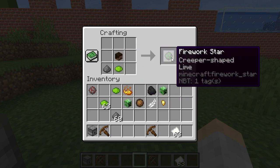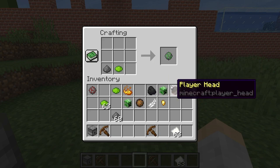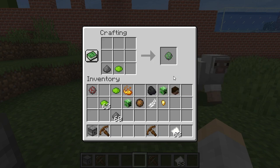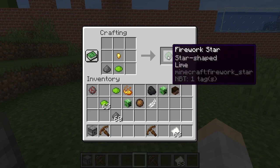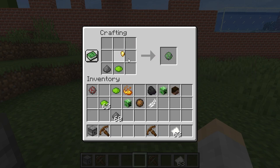Any head does a creeper shape. You can do a feather for the burst, and a gold nugget for the star shape. So those are all the different modifier options.